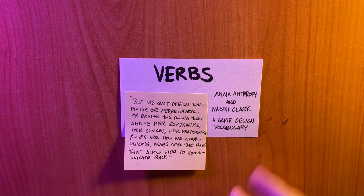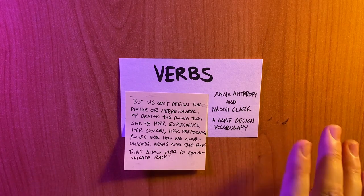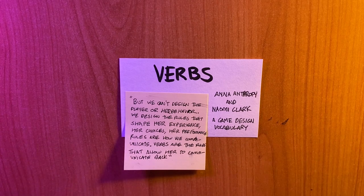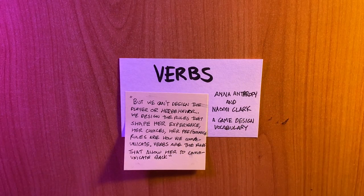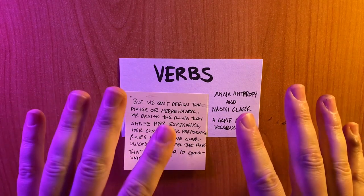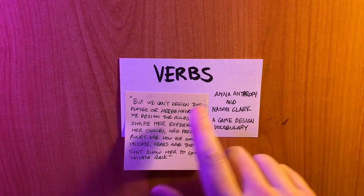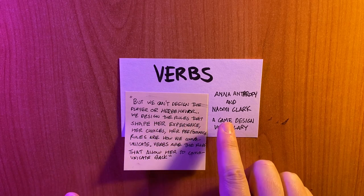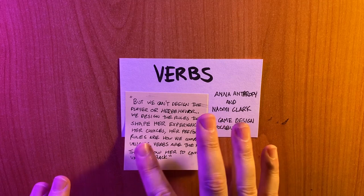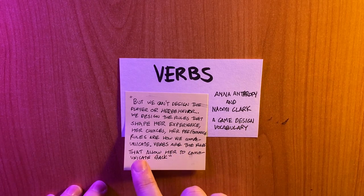I also want to talk about verbs. This concept of verbs, as I understand it, comes from this wonderful book called A Game Design Vocabulary, written by Anna Anthropy and Naomi Clark - it is a must read for game designers and artists everywhere. The quotation reads: "We can't design the player or her behavior. We design the rules that shape her experience, her choices, her performance. Rules are how we, the designer, communicate. Verbs are the rules that allow her to communicate back." In other words, what you can do in a game is how we operate through the language of interactivity.